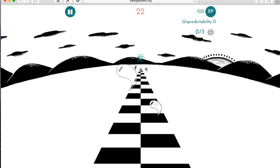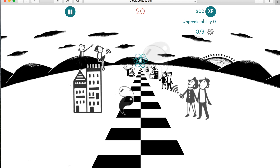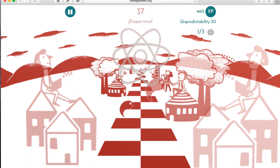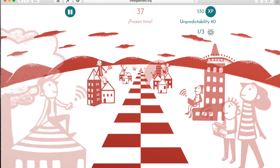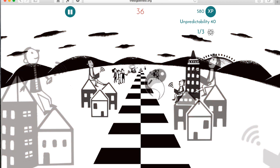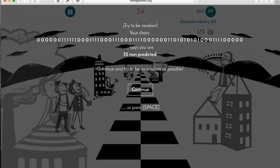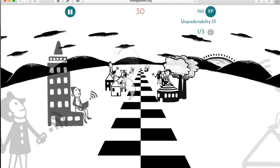So here I start. We're about to trap an atom now, and if I trap an atom I will get an award. I'll be able to choose from two awards: one is double experience points, or a frozen time, which freezes the time so I can generate more bits.